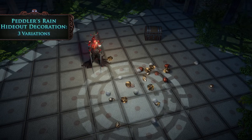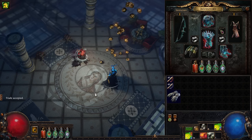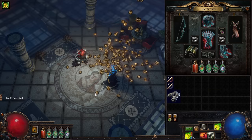Make it rain with the Peddler's Rain hideout decoration. Completing a trade with another player causes currency to fall out of the sky. You can't pick it up though.